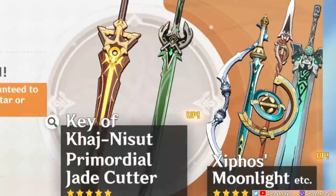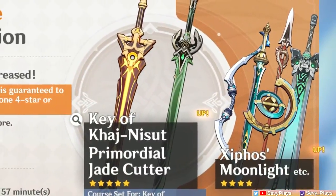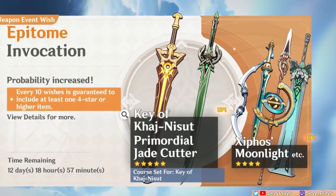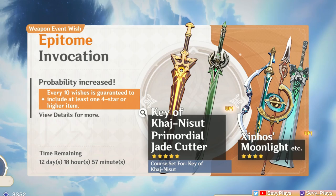This won't be one of those side-by-side damage comparison videos, but rather a general overview of how you can best utilize the weapons if you manage to pull one. I also discourage trying to snipe these weapons if you aren't pulling for the banner's 5-star weapon in the first place, as 4-star weapon rates can be pretty horrible and very unlucky. Anyway, let's get into it.